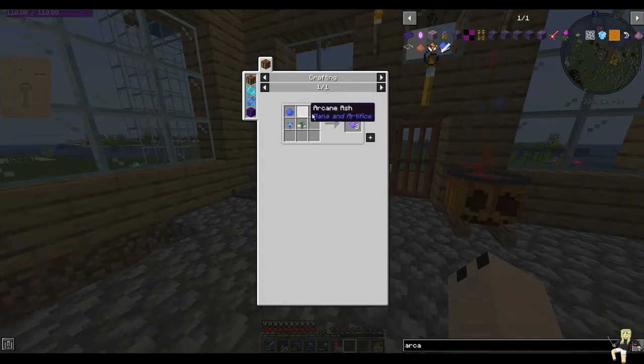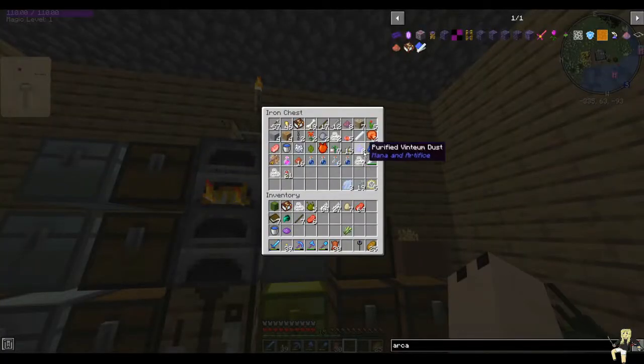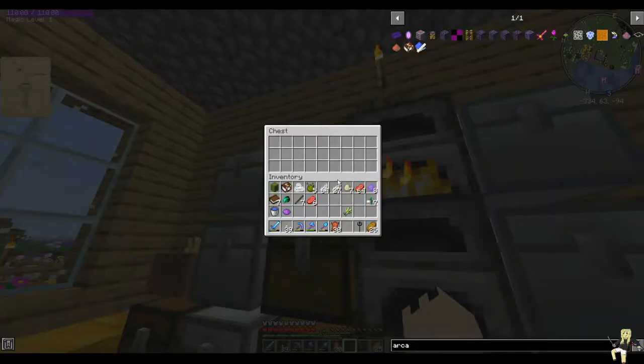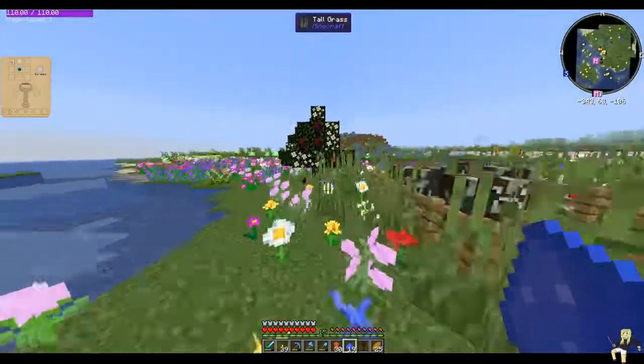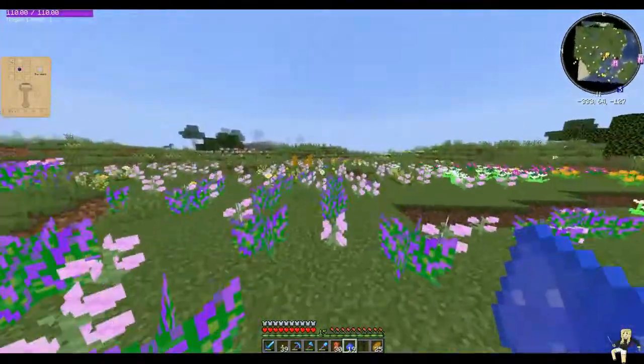Let me make some purified vintium dust, which requires my vintium here. And I have to go and search for another plant. Give me a moment and let me go and get some blue flowers quickly — they're very common.